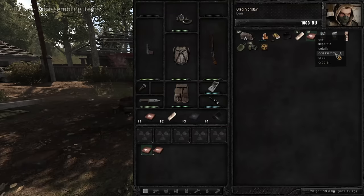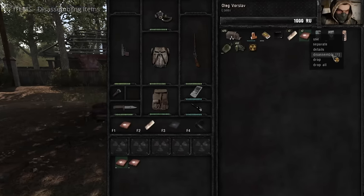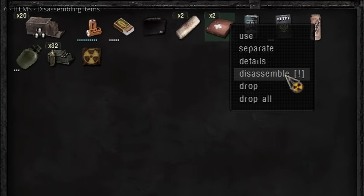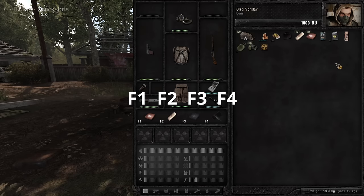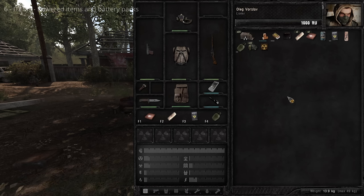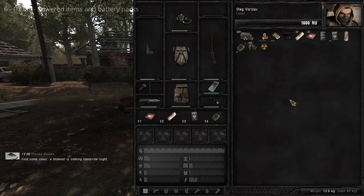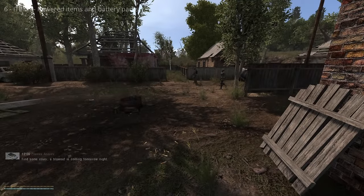Special tools are required to disassemble items. A swiss knife or grooming kit handles smaller items and armor; the multi-tool can disassemble all disassemblable items. Items which can be disassembled have a Disassemble option when right-clicked. You can drag items from your inventory into the quick slots to assign them to F1 through F4. Some devices need power to work, such as the torch and PDA — they slowly drain batteries while used. Replace batteries at any time by dragging a battery from inventory onto the device. To unload a battery from a device, right-click it and select Unpack Batteries.